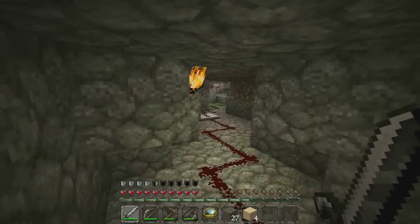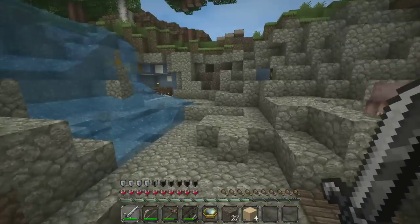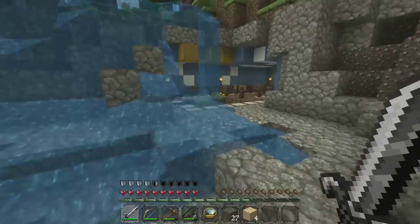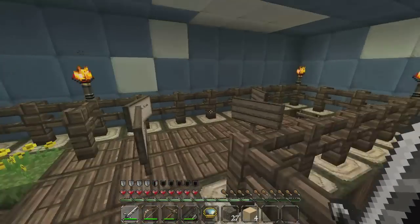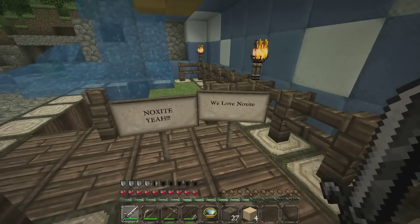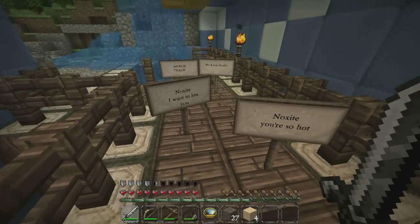I wanted to show you all this amazing little room they created here. You can only find this if you go through it and blow it up, basically. This is kind of their happy place. Noxite, yeah! We love Noxite! And these signs say 'Noxite, I want to kiss you' and 'Noxite, you're so hot.'